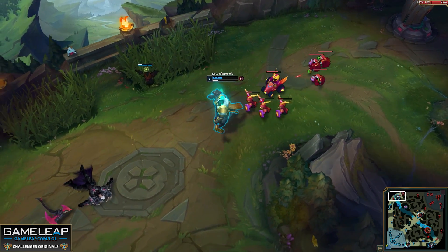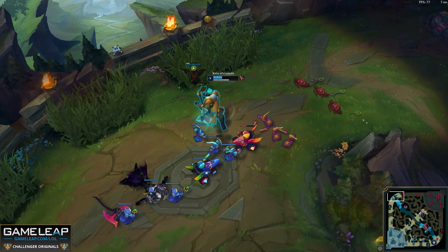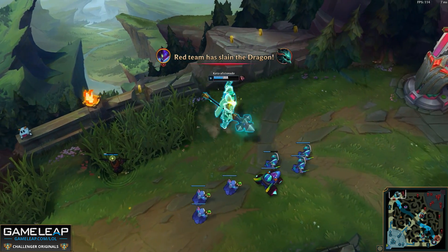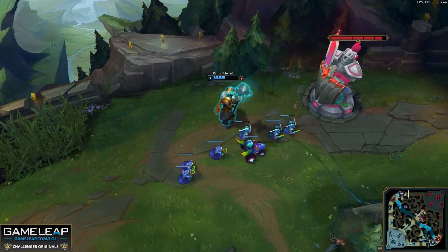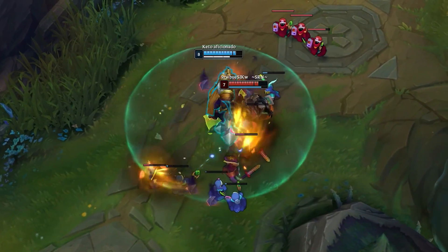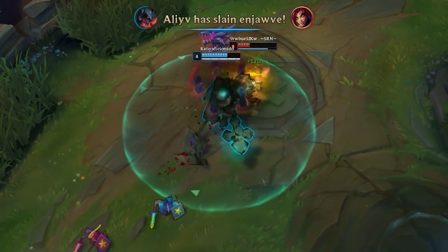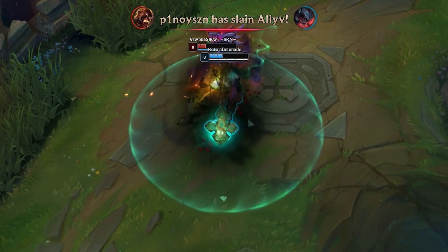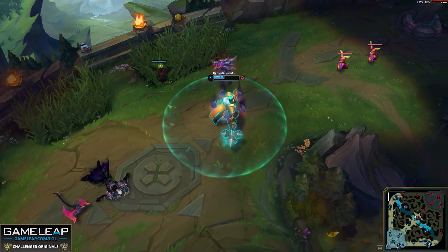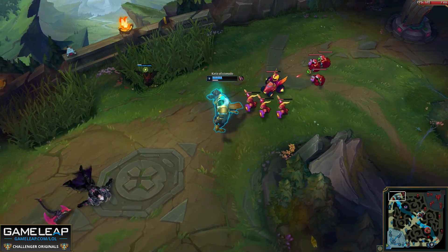Likewise, if you're playing against Mordekaiser, I would highly recommend freezing as well, because if you get ulted by Mordekaiser while at his tower, you're probably going to die without the safety of your own tower to back up to. As you can see, Mordekaiser is able to easily force an all-in on Darius here due to the fact that he is freezing and close to his tower. Darius doesn't even stand a chance, and Mordekaiser is able to kill him without even using his W during the fight. After a kill, always push and look for plating if available.